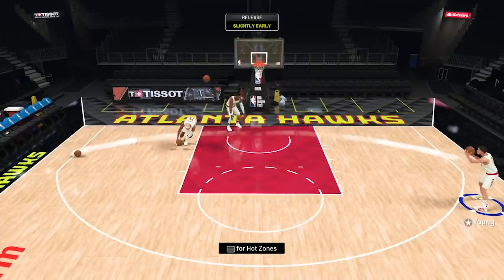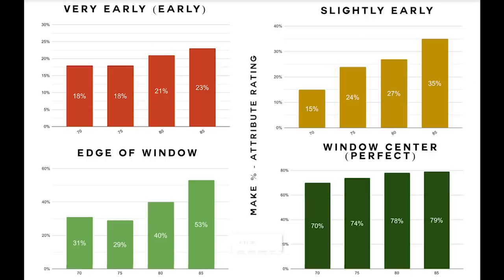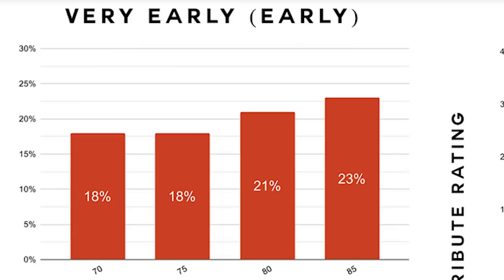On screen now is a shot that was timed at a very early release, a slightly early release at the edge of the green window, and also in the center of the green window which is a perfect release. We shot at 70, 75, 80, and 85 three-point ratings. As you can see, the very early releases don't get too much love for having a high attribute rating, which makes sense.